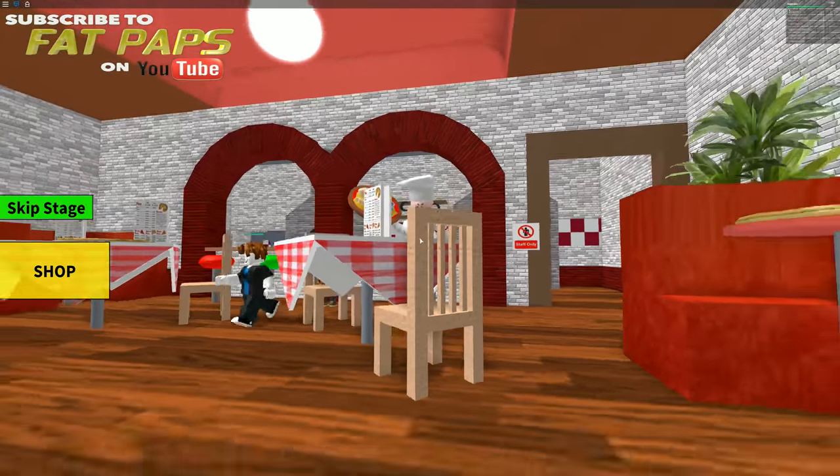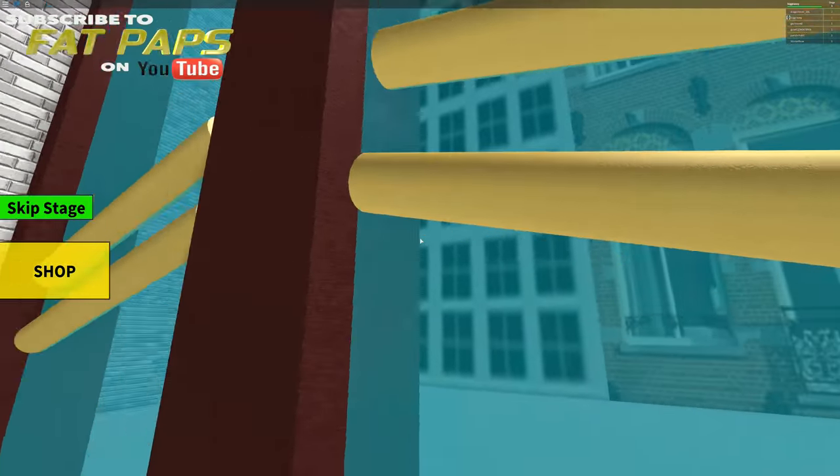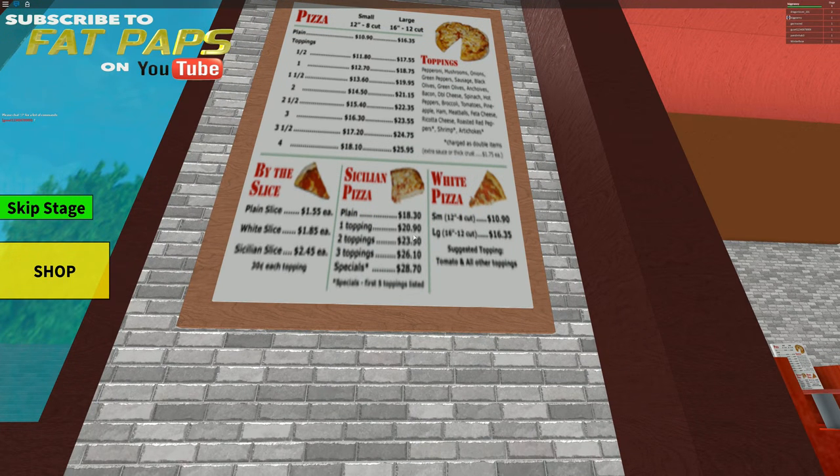I didn't even realize that it's a human pizza, I'm really scared now. Is there a way to get out of here? Oh no, this is really bad guys. We're clearly in a city selling pizza. Let's see how expensive this stuff is — buy this slice.